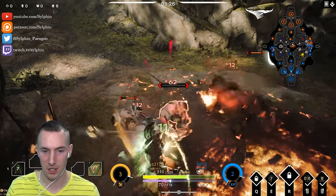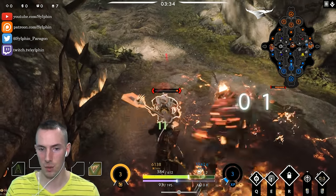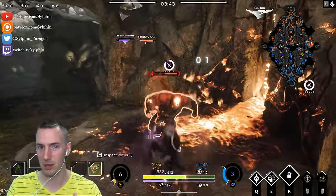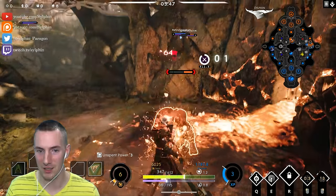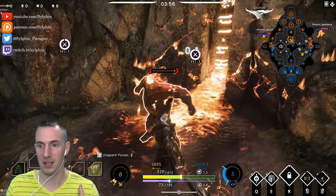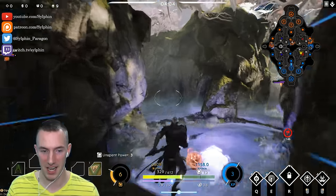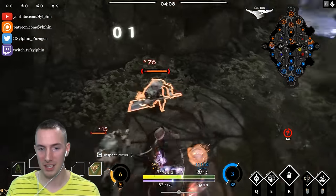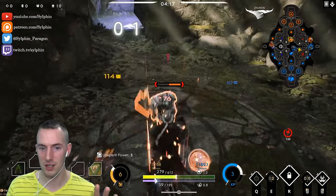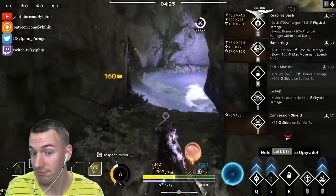Something more complicated with Feng Mao is animation canceling. It happens where right after you connect with an ability or hit with your basic attack, you can use an ability to cancel out the last half of your basic attack animation and then follow that up with another basic attack. You basically get two basic attacks for the price of one — kind of. You can use abilities in rapid succession and get more DPS.